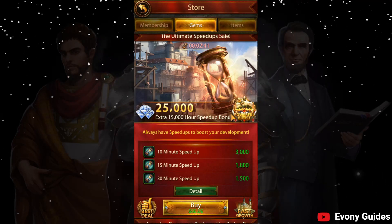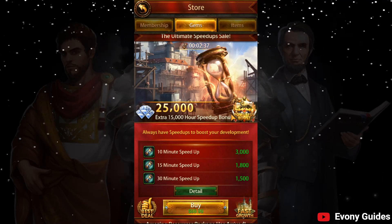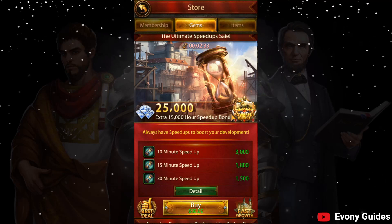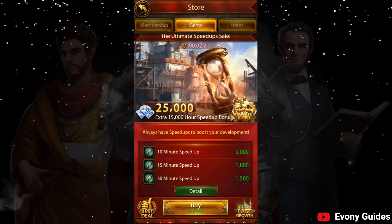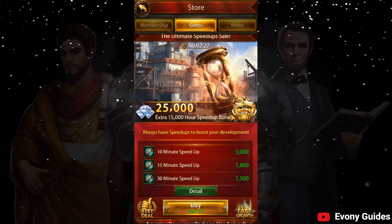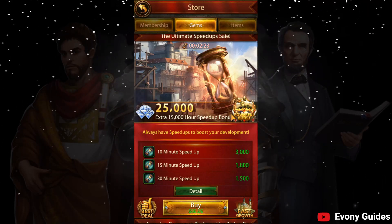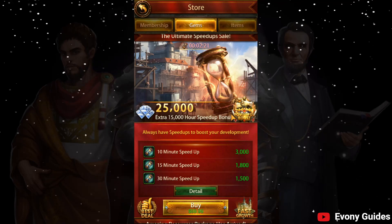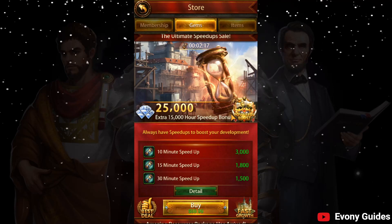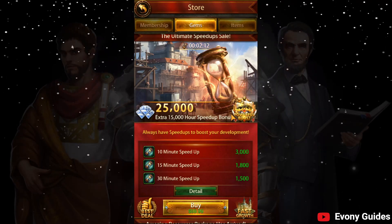There are alliance packs and teleport packs — I'm mostly going to ignore these. They're not particularly great value for those larger spenders. You're probably not going to need the teleport one anyway, because you'll get teleports from many other means. And if you really have to, you can use gems to get it as well. It is like 140 advanced teleports for the $100 pack, but it's not particularly worth it in my opinion.